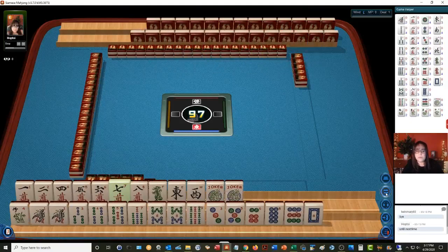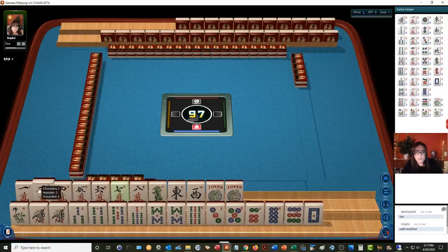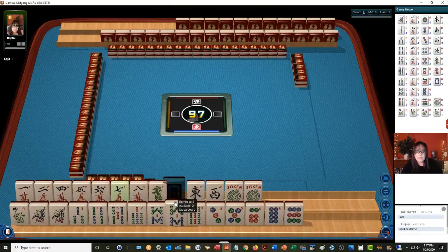I always like to scan for multiples because American Mahjong is a game of multiples — you've got to build around them most times. We have all singles on top: one, two, four, five, six, seven, eight. Single dragon — green and white. East, west. Then on the bottom we have two multiples: a pair of ones and a pair of eights.